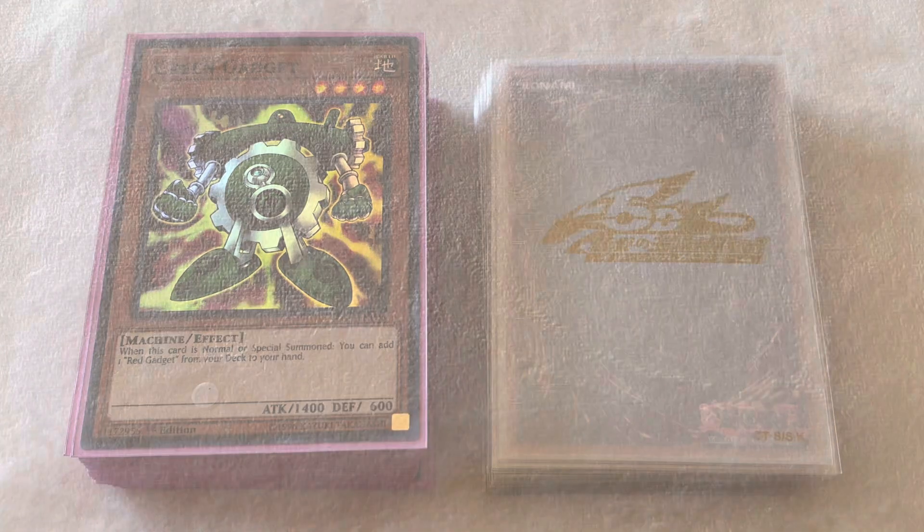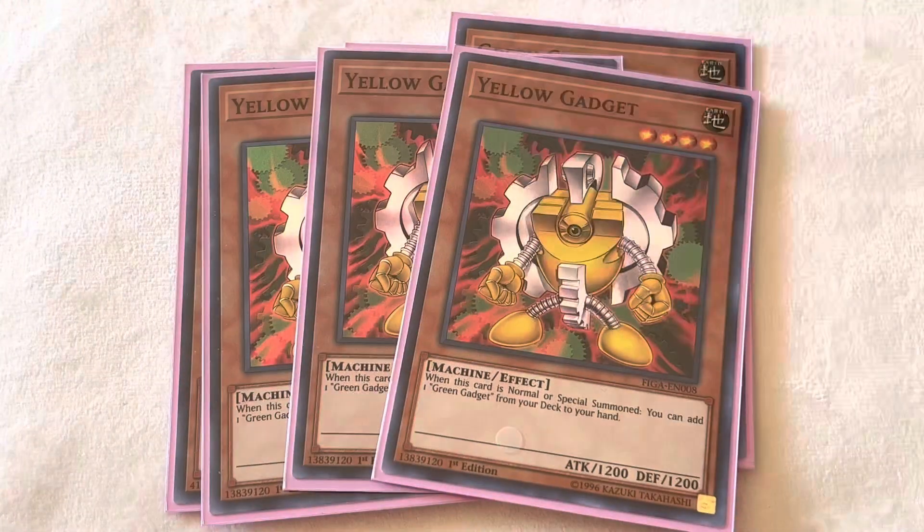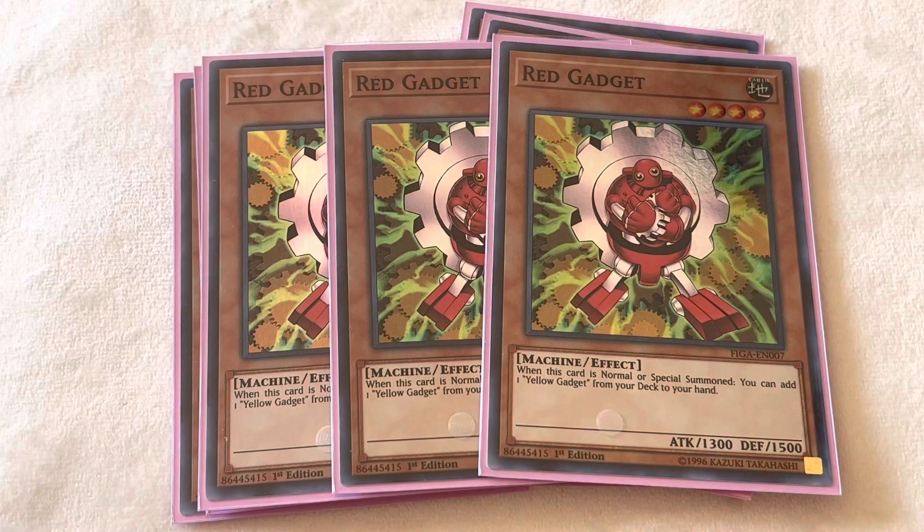Let's jump straight into the deck profile. Starting off with the monsters, we're going to be playing 3 Green Gadget, 3 Yellow Gadget, and 3 Red Gadget. Unlike most gadget decks during this format that play a 2-2-2 ratio, we're going to max out on every single gadget, because it's extremely important to be able to open at least one with Ultimate Offering.